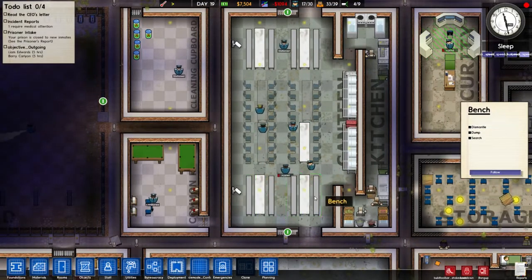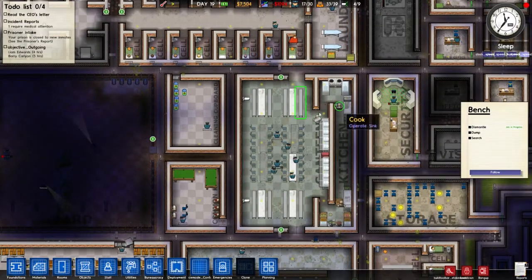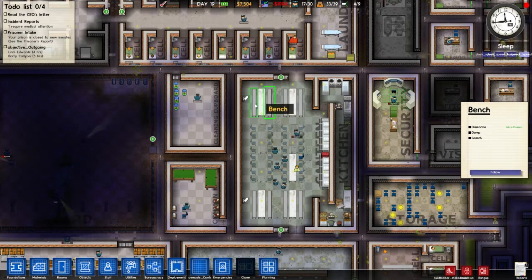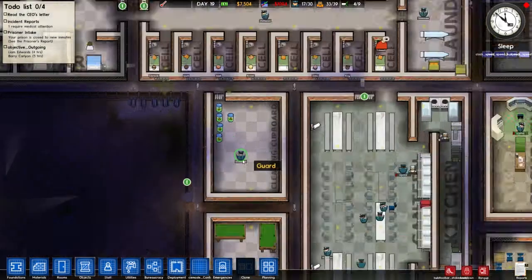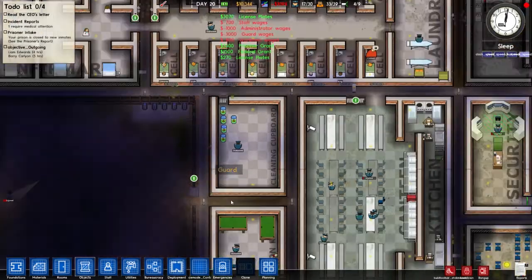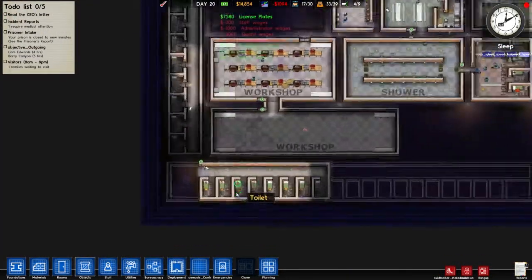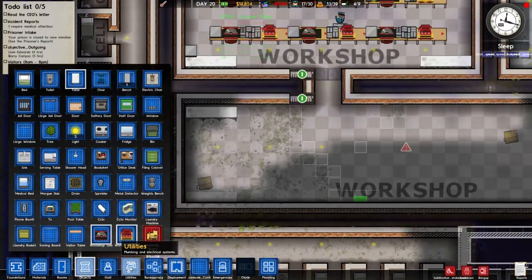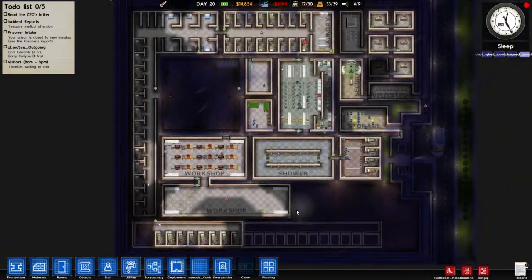I have to dismantle benches and give them some chairs — there are a lot of chairs in storage right now. Take down that, take out that, gone. The cleaning cupboard looks good — this guy has plenty of room to move. Payday 2 comes out soon, looking forward to that. I put power in, didn't I? I did.